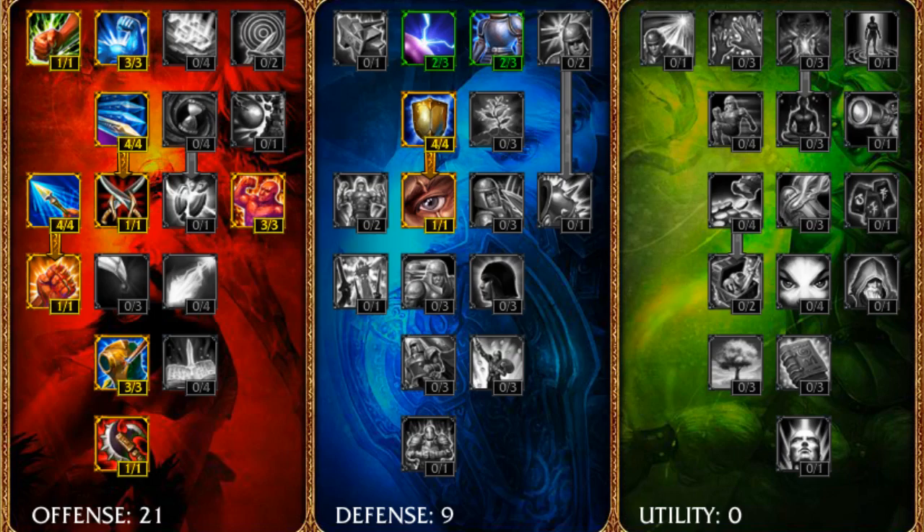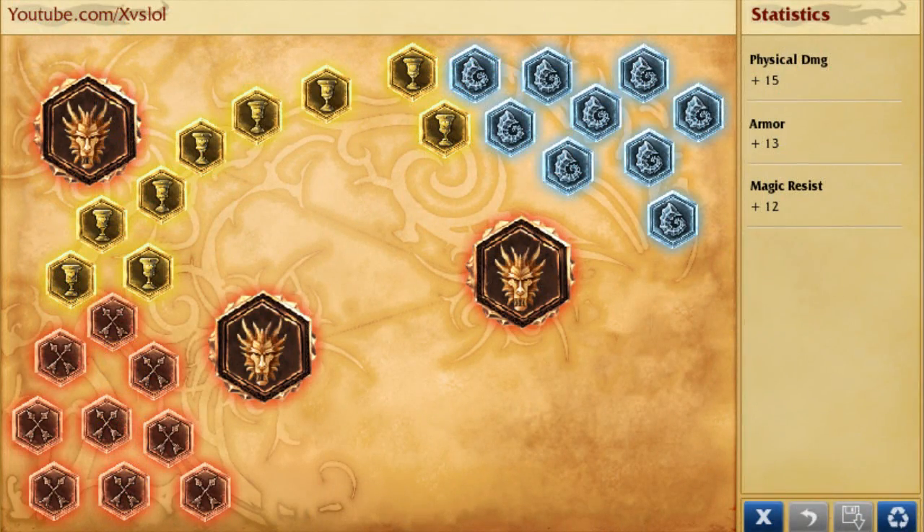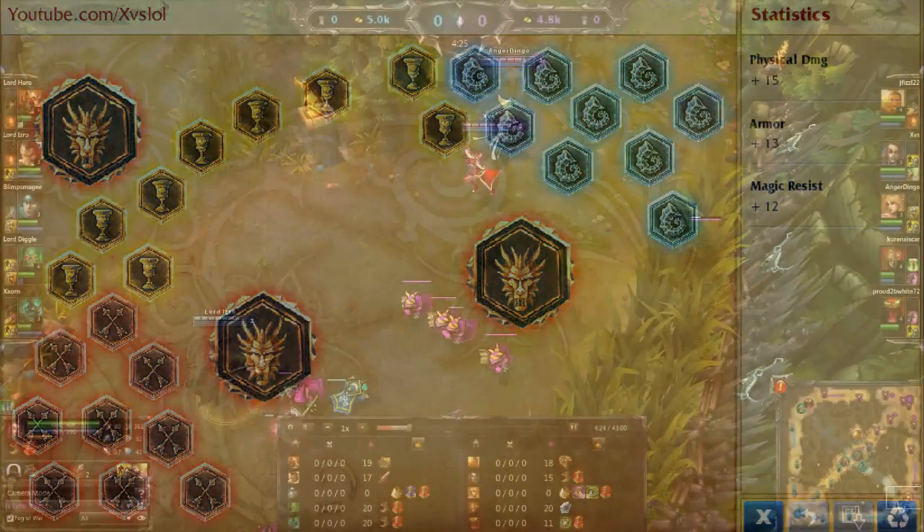Now, these are the usual masteries that you want to go for — 21 and 9 — and here are the runes. This is pretty much full AD.